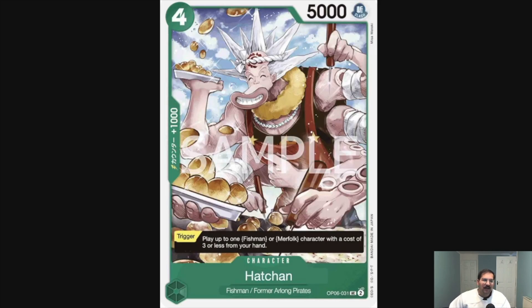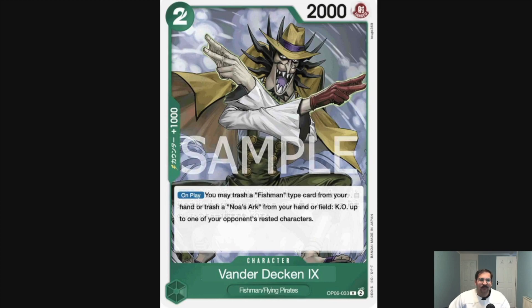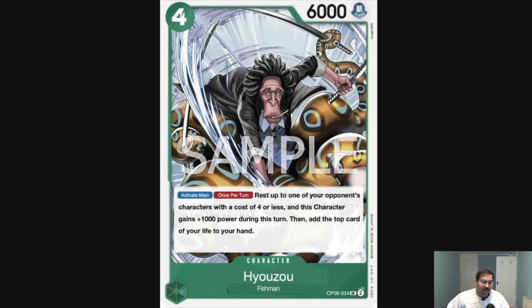Then we've got Hachan — a four-cost, five-power, one-thousand counter. Trigger: play up to one Fishman or Merfolk character with a cost of three or less from your hand. The trigger is okay, I wish it were a two-thousand counter. Then there's a two-cost, two-power blocker that's Fishman-typed. Next, Vanderdecken the Ninth — a two-cost, two-power, one-thousand counter. On play, you may trash a Fishman-type card from your hand, or trash Noah's Arc from your hand or field, to KO up to one of your opponent's rested characters. Being able to KO anything is extremely powerful — this is an absolute staple four-of.